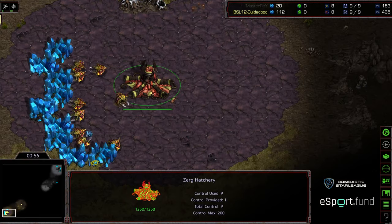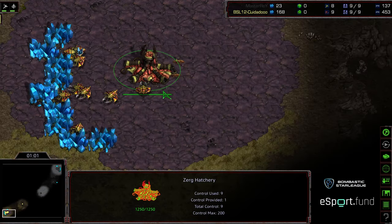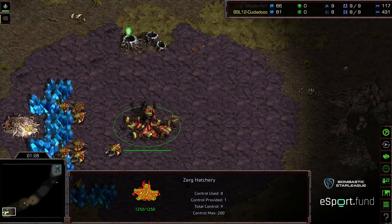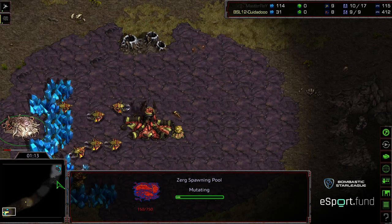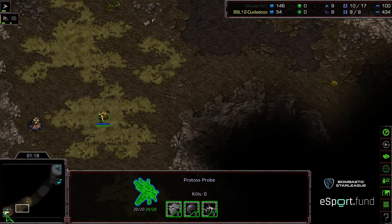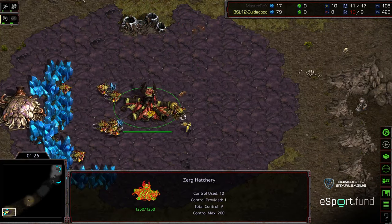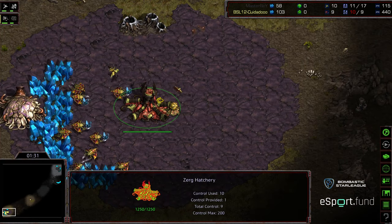Pylon at that natural expansion. Scouting after Pylon very rapidly. It's nice on a two-player map. This is an interesting spot for the spawning pool — kind of an interesting meta right here. Master Ray doing the early probe scout to get a good look at the timing of what Zeddy's up to, trying to determine whether he can sneak a Nexus first, or Gateway, Forge — whatever — the timing on the cannons, etc.